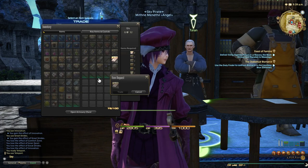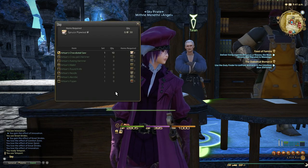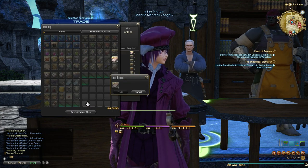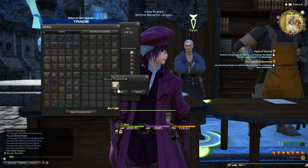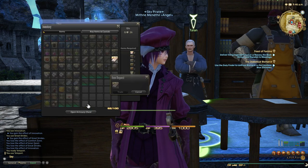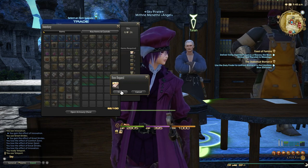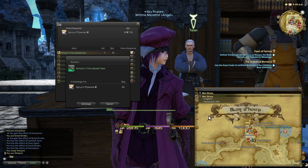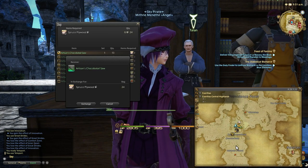If you want to get spruce logs yourself — because on the market board, spruce logs are starting to dwindle in supply — you need to go to Camp Dragonhead at 9am. It's in slot 6, and as a Botanist you'll be able to get spruce logs. Every 9am, Camp Dragonhead in Coerthas Central Highlands — not Western, the original Coerthas.